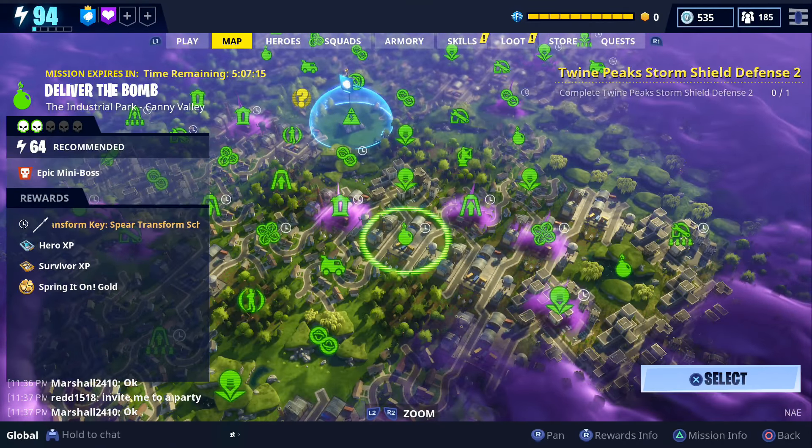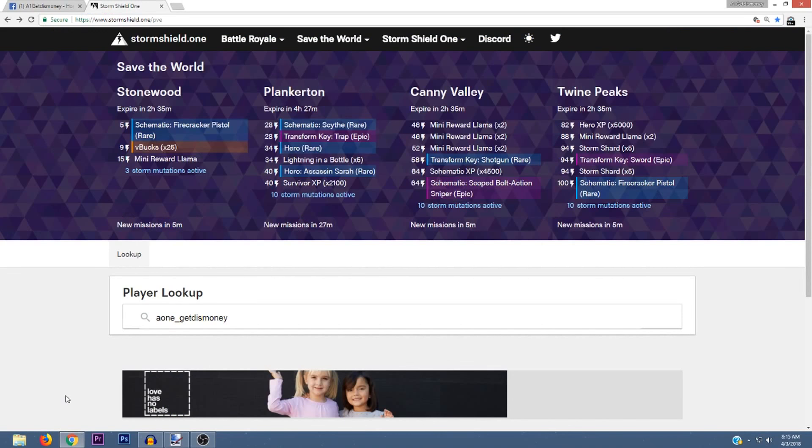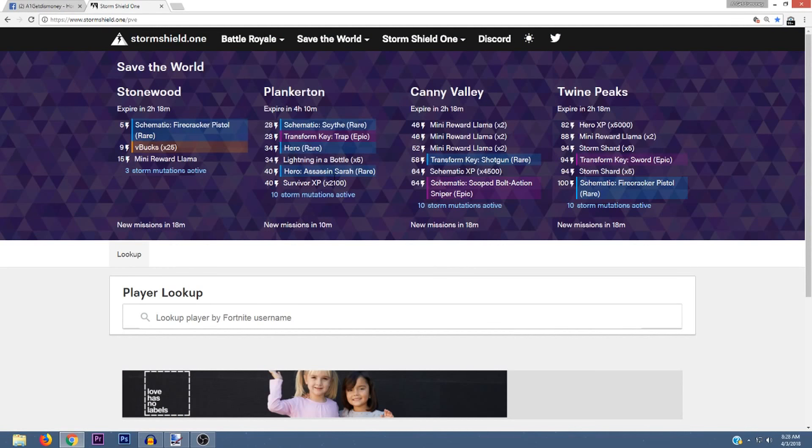Since patch 3.4 I've seen legendary schematics and transforms in both Candy Valley and Twine Peaks. The only legendary item I've seen in Stonewood and Plankerton are V-Bucks, though I have seen epic items in both of those zones. So as of right now I'm not really sure if you can get legendary items other than V-Bucks in Stonewood and Plankerton, but you can definitely get them in Candy Valley and Twine Peaks.